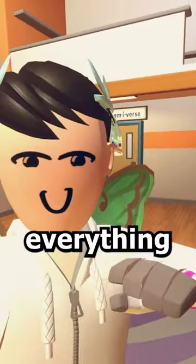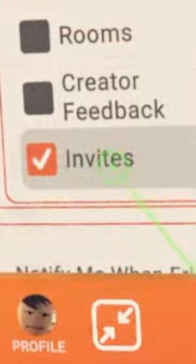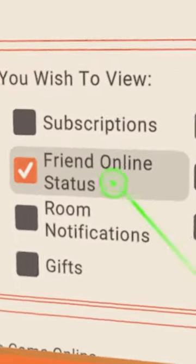Now when I say notifications, I mean everything. This includes things like friend requests, rooms, invites, subscriptions, friend online statuses, cheers, and probably even gifts.